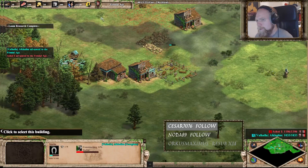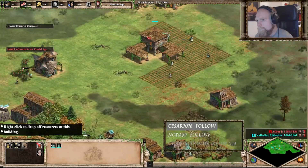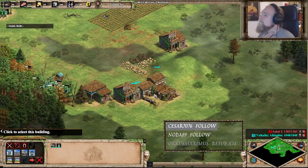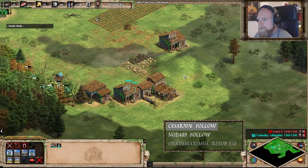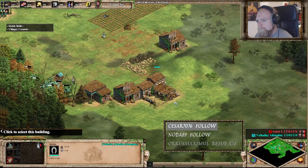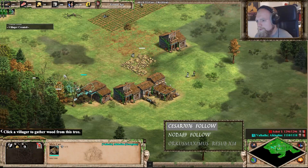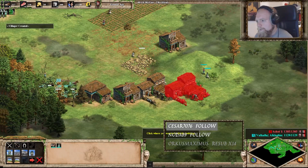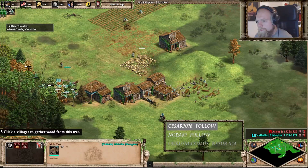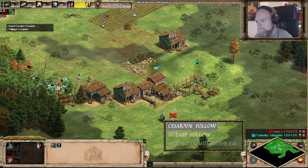I'm a little bit behind here. I think a little bit of aggression, a little bit of pressure. I need arms and I think double stable if I could afford that. Okay, you need to use the alt-click mode for the mule cart, otherwise it will just try to run to the other side of your lumber line, which you don't want.